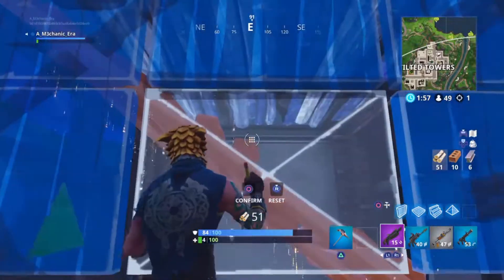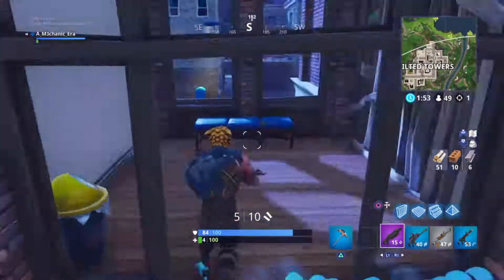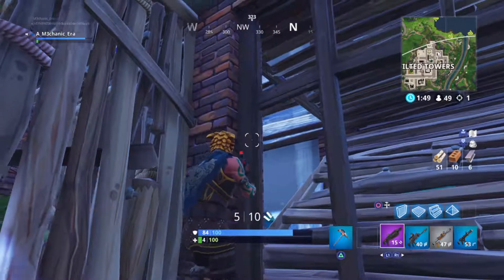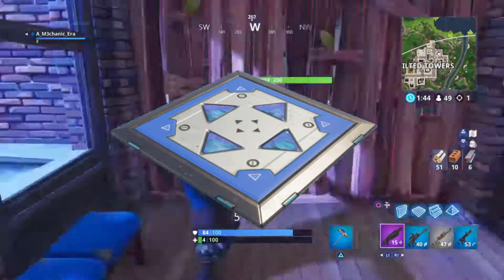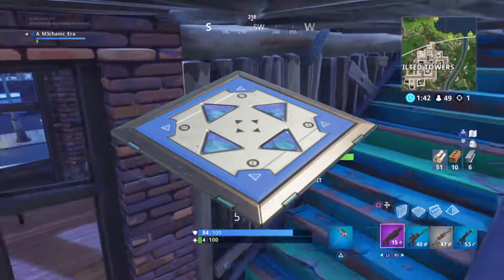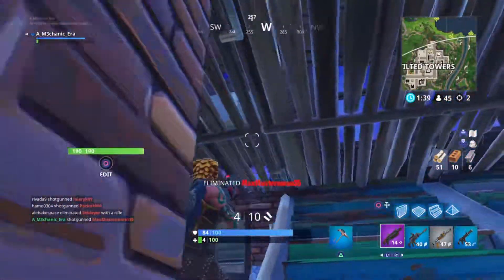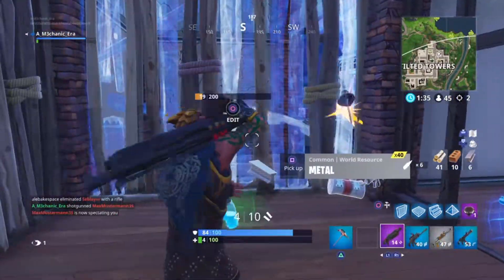Moving on to the number 2 spot, we have the most recent trap added to Fortnite from the 4.3 update that just came this past Tuesday. This is the Bouncer Trap. Only the OG players will remember this, because it was taken out of the game a long while back, and it was much different than what it is now.